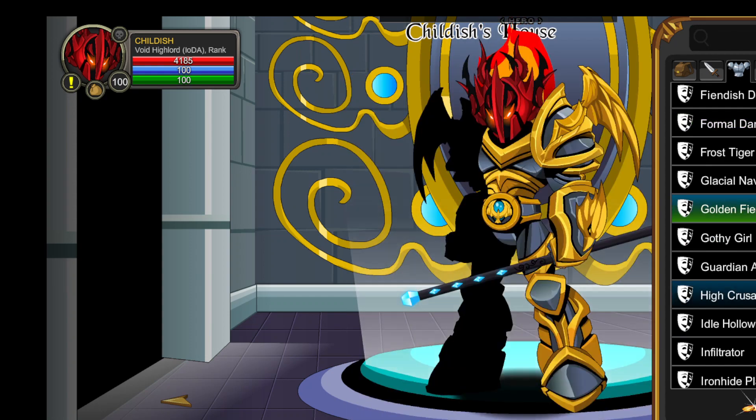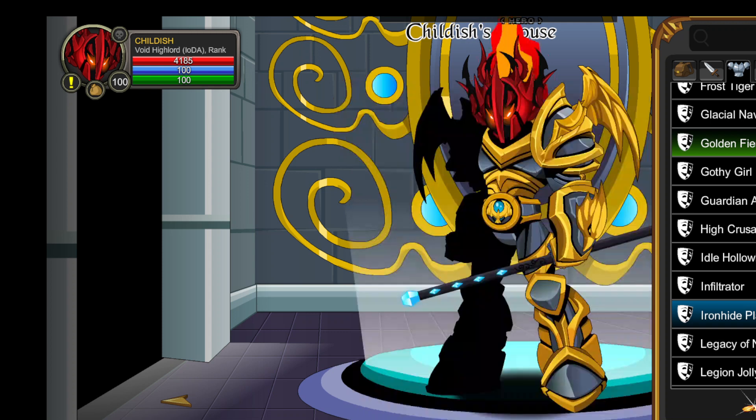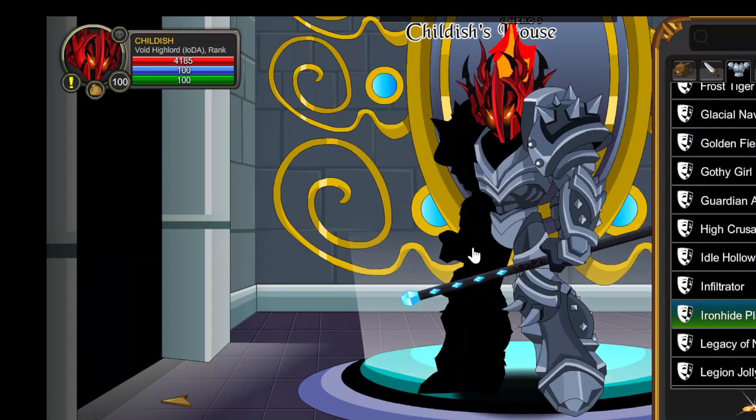I don't have the original Golden Feets armor. I don't remember when they re-released this, but I have the whole set — dude, this thing is just badass, look at it. Next, we have nothing special but the Ironhide Plate. This is just one of the armors that's been in the game for a long, long time — I think since the start. You buy it for ACs, but it's just a clean armor. It's like one of those old style, just looks good.